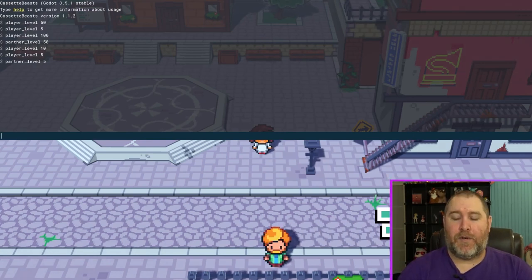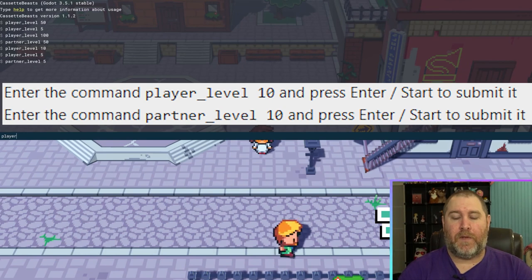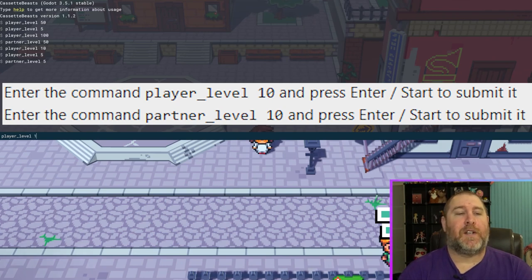Then what we need to do is type 'player_level', and then this is where you guys would type any level. So let's max it out and go 100.